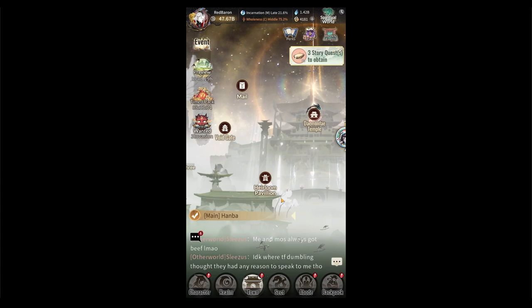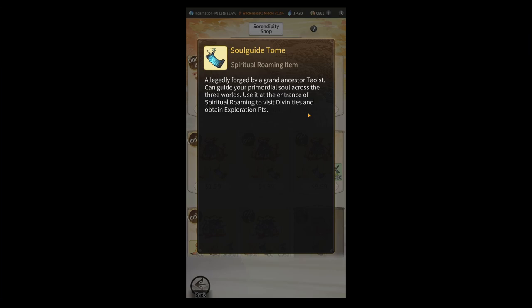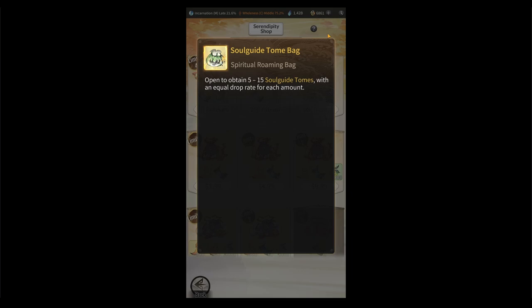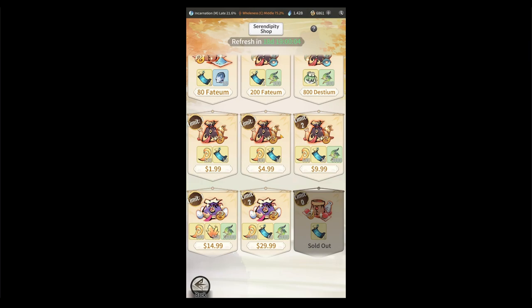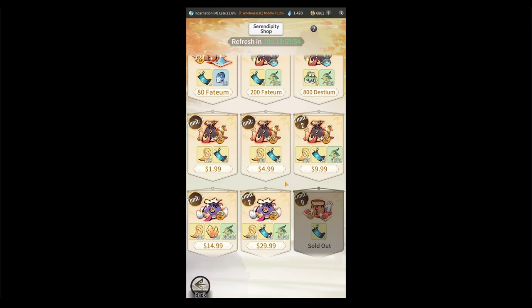The last thing I'll talk about is the serendipity shop. Go to Event at the very top — every month this refreshes and it's where you buy tomb soul guide tombs to unlock new tower ultimate friends for your ultimate array. I get all the Fatim ones since those are kind of free if you're a spender. I don't get the 800 one — it's not really worth it — but if you have extra destium you can use it. I spend all the way down to the $10 one, which gives you over a hundred pulls you can use for your ultimate array immortal friends.